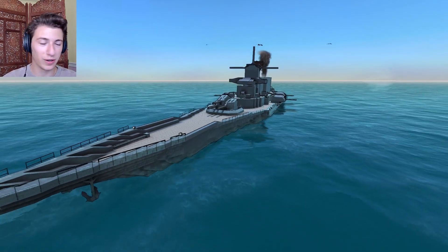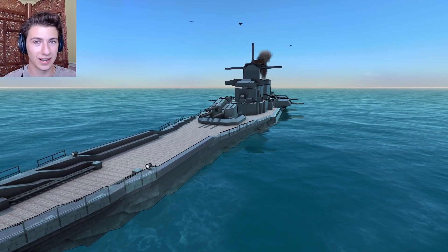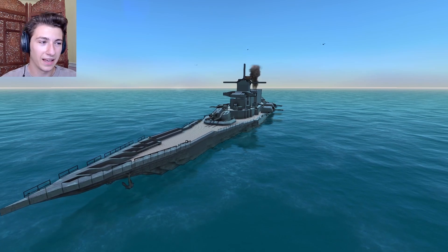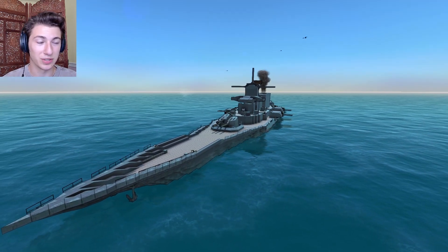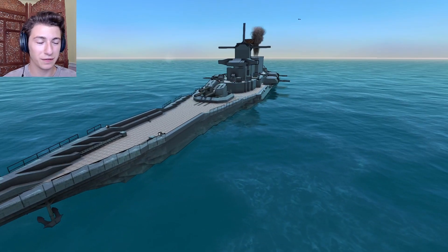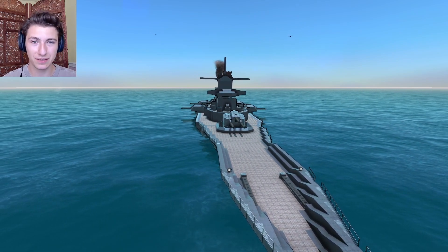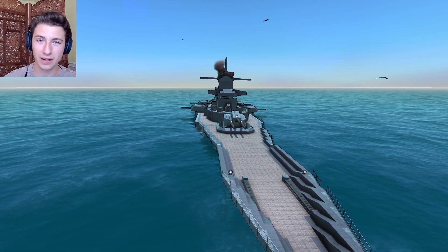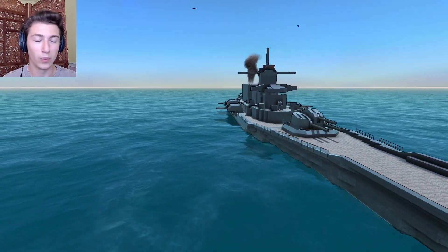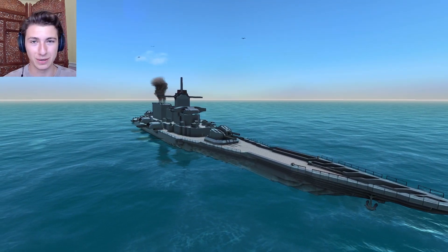But we know what you're all here for, and honestly that's what I'm here for too — and that is the sea trials and the combat trials. So the first thing we're going to do is make the seas ridiculously rough, then drive the Vanguard through it, see if it can go okay without capsizing. And then we are going to pit the Vanguard against some other battleships, including its past self, and see who prevails. Did we actually make this thing better or did we just make it prettier? Let's see what happens.